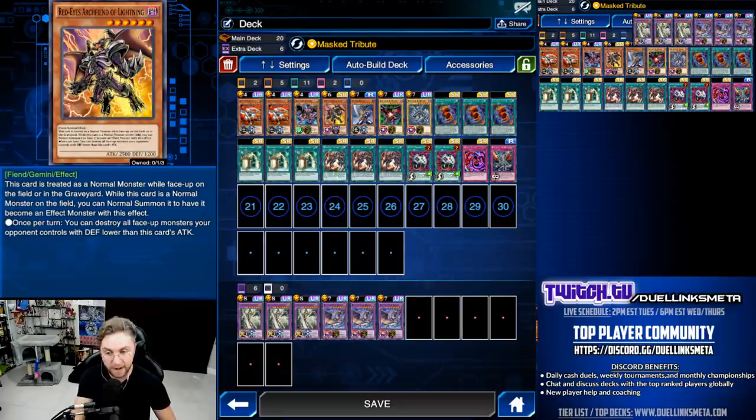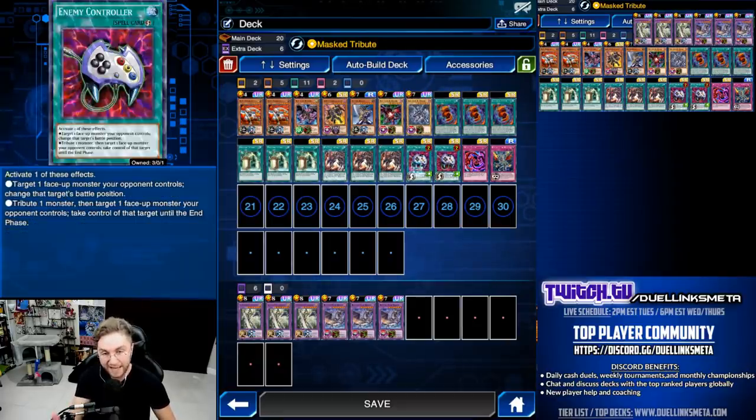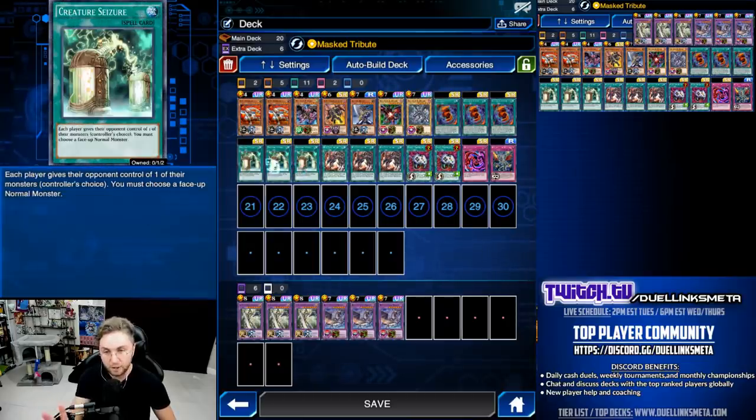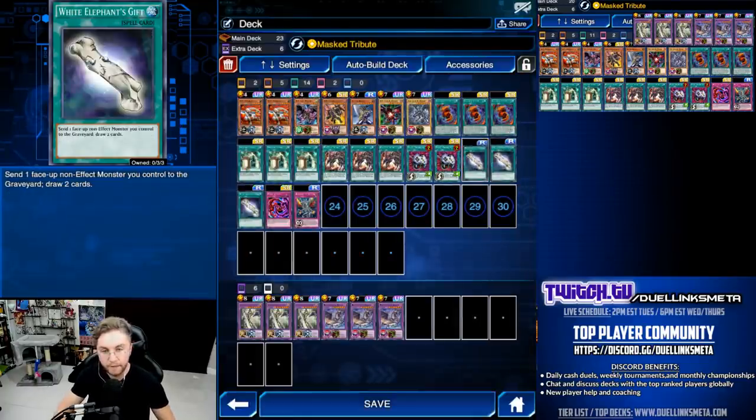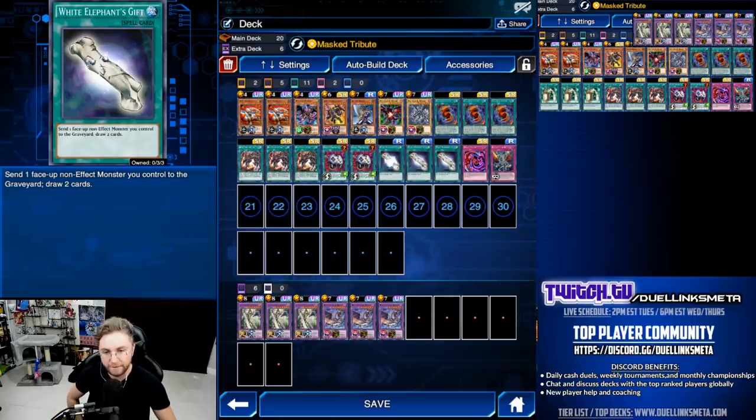We're also playing one Return. Do not play Return without Red Eyes Archfiend. Red Eyes Archfiend allows us to blow up all their monsters — you summon it on their turn, then on your turn you normal summon it for its Gemini effect and sweep the field. Econ with T-Keys is also very good, so we've got double Econ, triple Creature Seizure with Mask Tribute. Konami is definitely going to nerf this skill down the line — it's not being used as intended. And a quick sneak peek: you could use Mask Tribute with White Elephant's Gift — you literally have a Pot of Greed whenever you want in any deck.